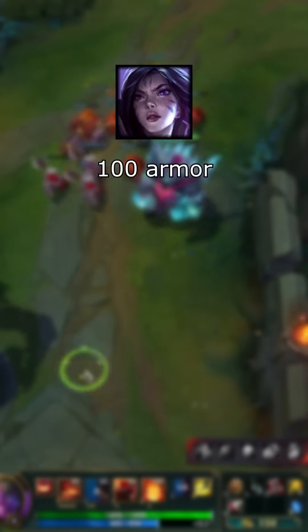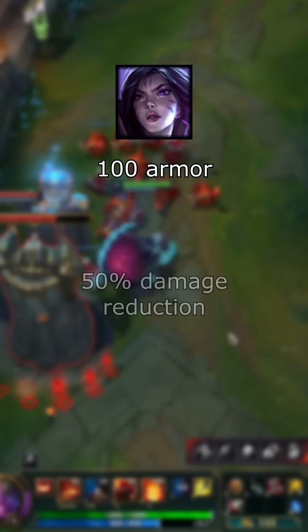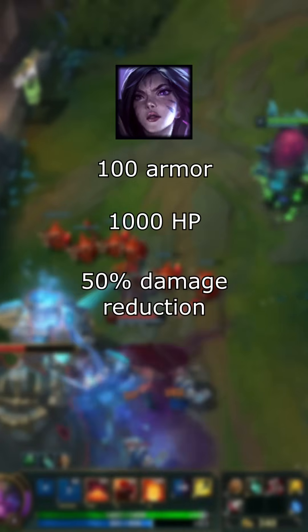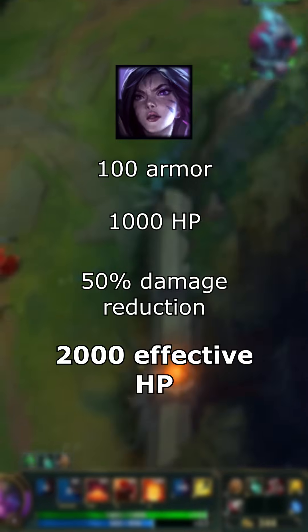A champion with 100 armor reduces incoming damage by 50%, doubling their effective health. In this example, if they have 1,000 health, they get a total of 2,000 effective health.